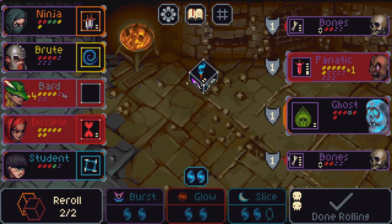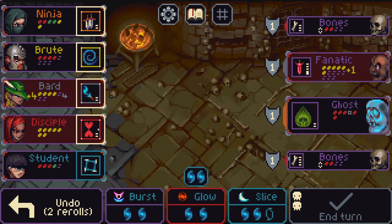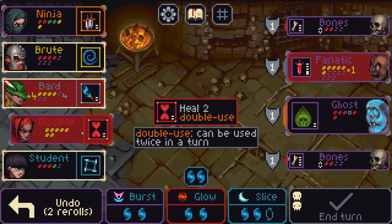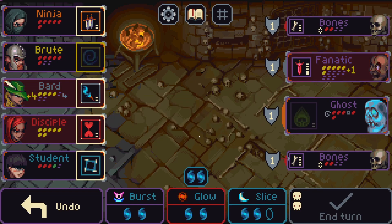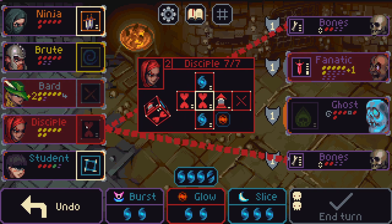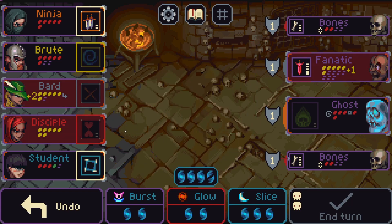I'll get the mana. Seal the brute — block damage here. What happened? Oh okay, we already used it.